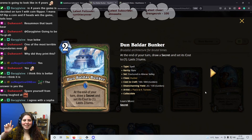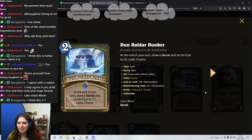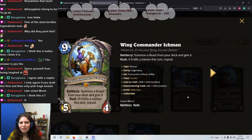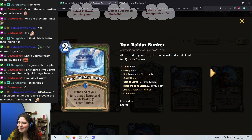Next card: 2 mana spell, Dun Baldar Bunker. At the end of your turn, draw a Secret and set its cost to 1 — lasts 3 turns. This is a 1 star card. I agree with Gary — it's very much a 1 star. Not really viable even in a Secrets deck. I'd say 0 is acceptable — even negative 1 if you value trade it.